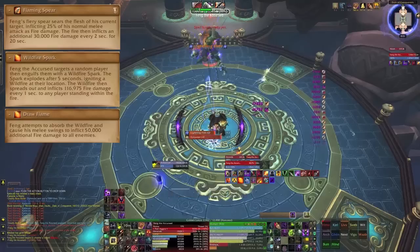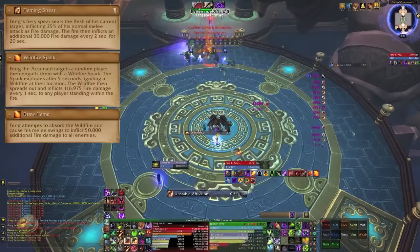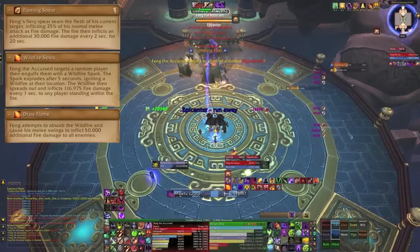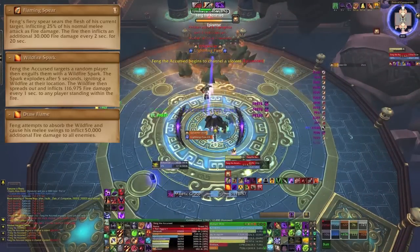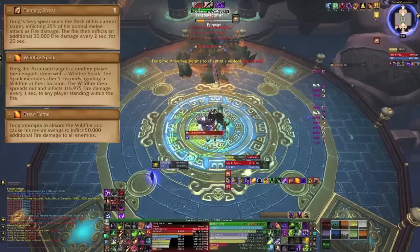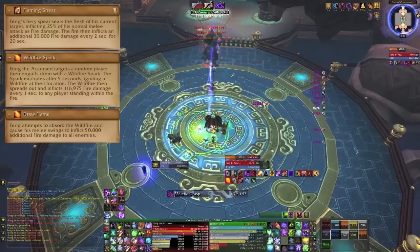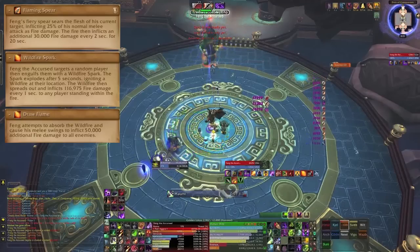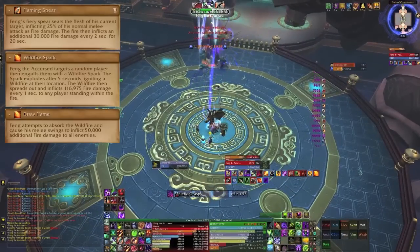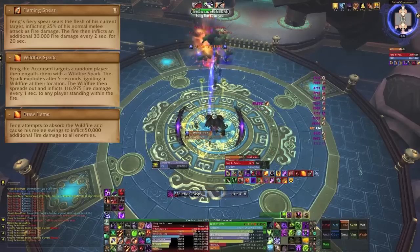Wildfire Spark puts a debuff on a random player which explodes after 5 seconds, placing a wildfire at their location. The wildfire then spreads out and inflicts 116,975 damage every 1 second to anyone standing in it. Draw Flame causes Feng to absorb all the wildfire on the ground, giving him one stack for each wildfire he absorbs. These stacks then cause him to deal 50,000 fire damage to all raid members with every melee swing.